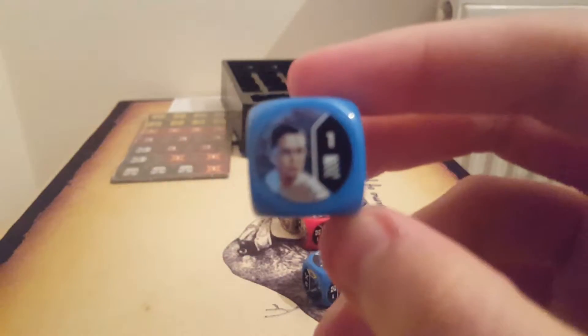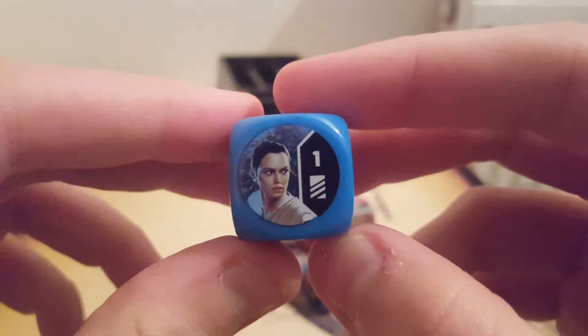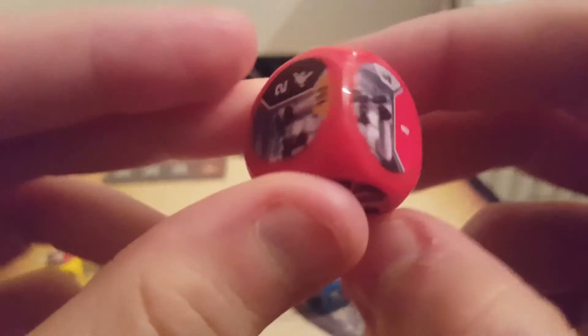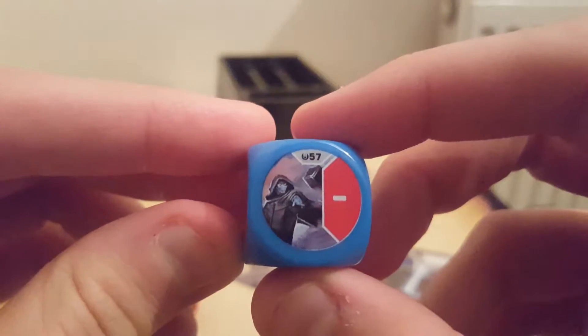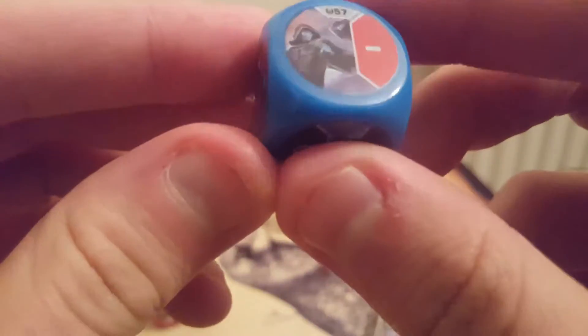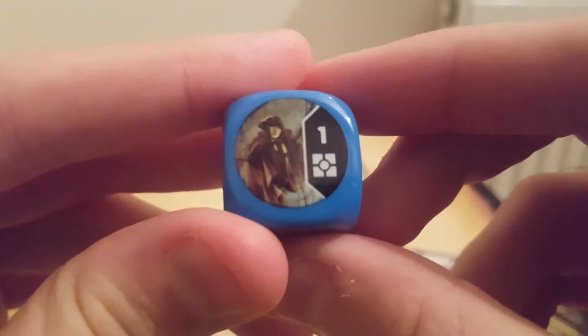I'll get them all out first so we can have a look through what we've got. So we've got a Rey one, same as the packs I opened before. Finn. Some Stormtrooper gun — blaster rifle of some variety. Lightsaber. I have no idea what that is, some blue dude. That's Rey's staff, which I've already got. BB-8. Another Rey. Not sure, not sure — who knows? Let's have a look.